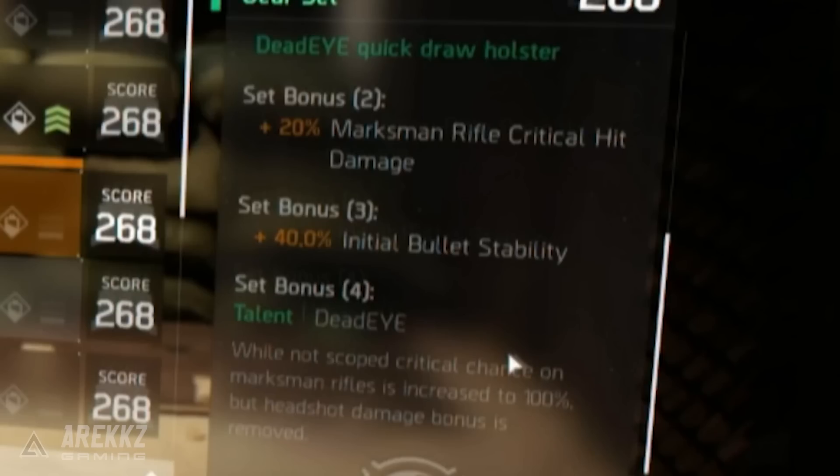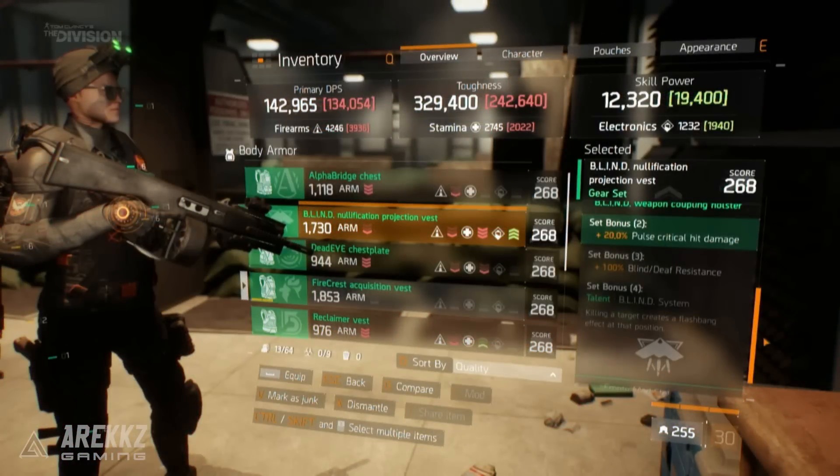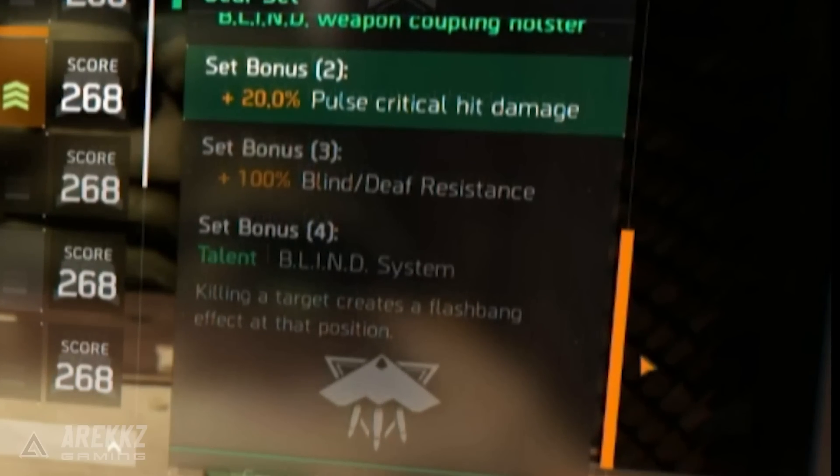The other three sets were shown in my E3 video, but here's a quick recap. The Blind set: two-piece bonus is plus 20% pulse critical hit damage; three-piece is plus 100% blind/deaf resistance, so if someone tries to flash bang you, you have full resistance to that; and the four-piece bonus is that when you kill a target it creates a flash bang effect at your position.